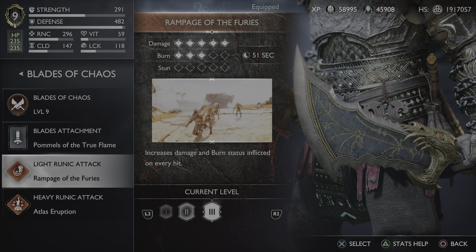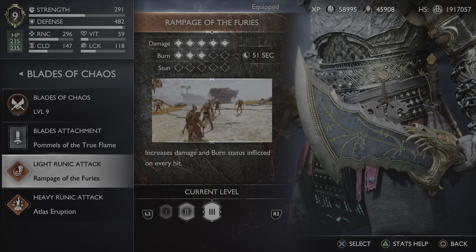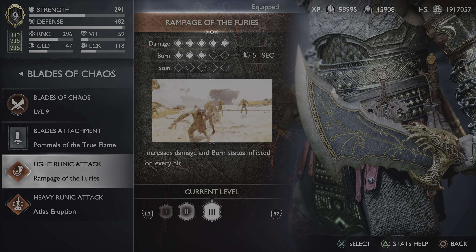My light runic attack is the Rampage of the Furies, which I think was actually my favorite one from 2018.